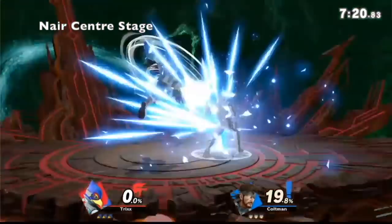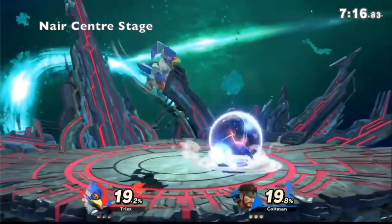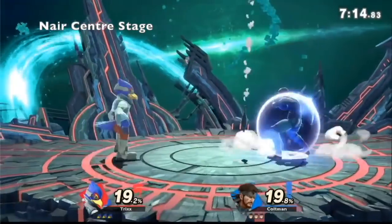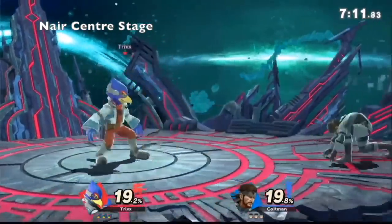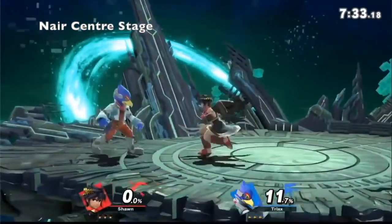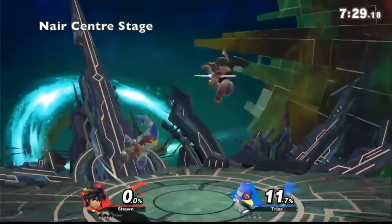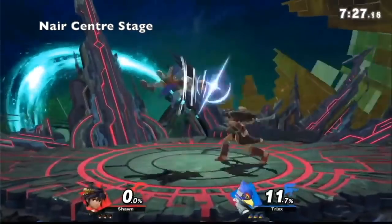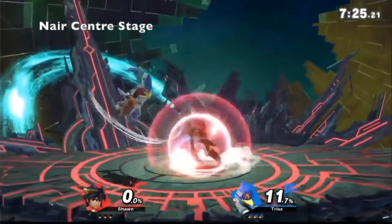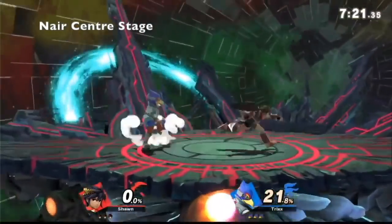Snake doesn't have the greatest out-of-shield options unless I parry. I'd probably just aerial or up tilt depending on how close you are, because if you're DI-ing away I can't up tilt out of shield. So I'd just throw out an aerial out of shield.